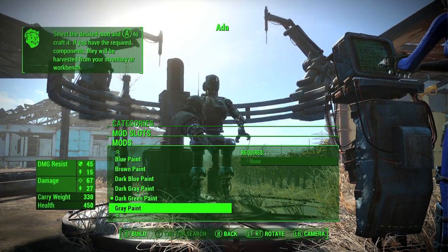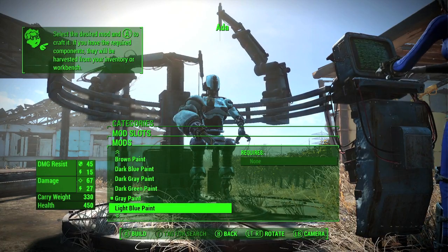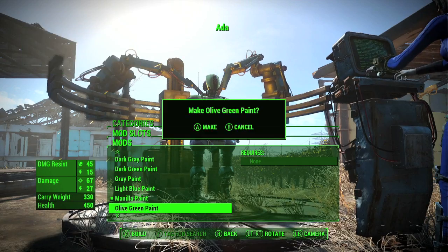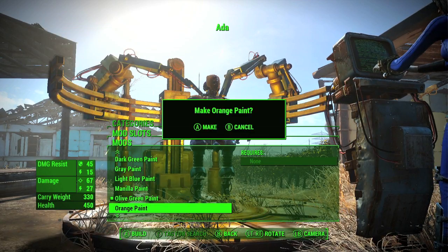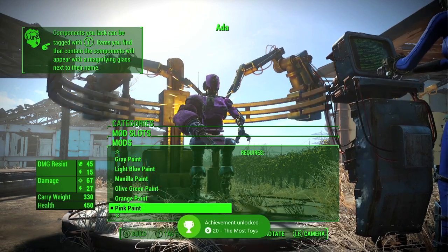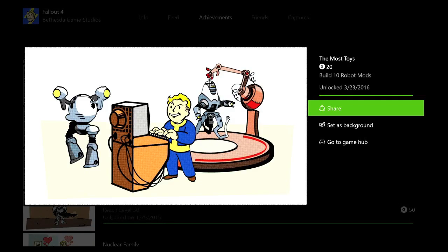So it's a pretty cool trick for getting this done super fast, and you can knock it out as soon as you get this mission and have access to the workbench. Once you install your 10th mod, you should get the achievement — 20 Gamerscore — and that's all there is to it.